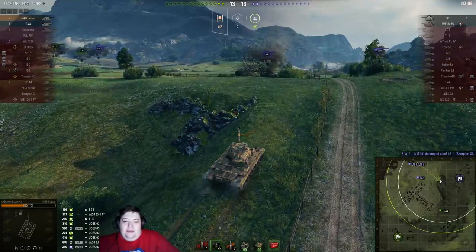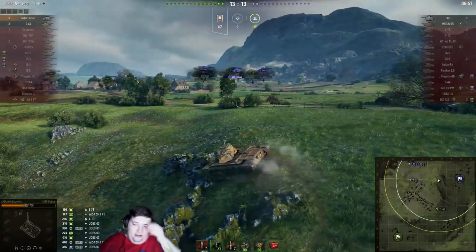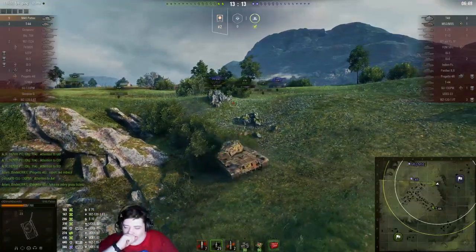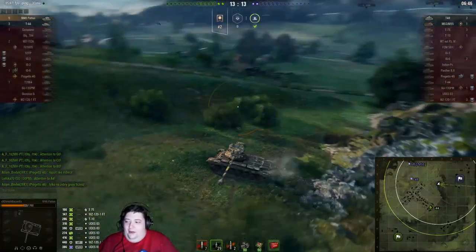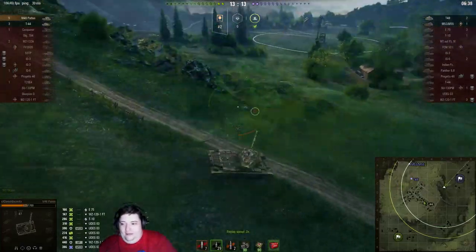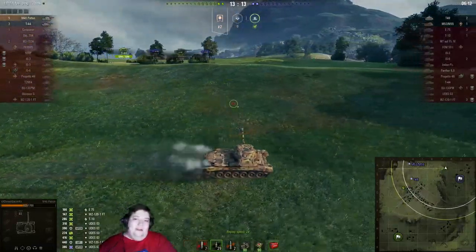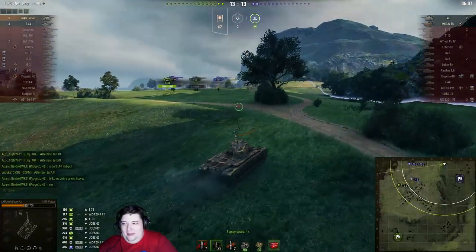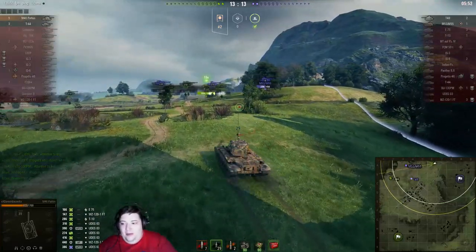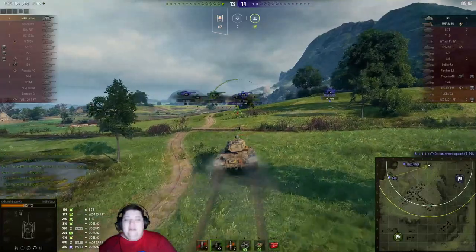As we slow back down again, we should be cresting this hill and seeing the M53/55. I'm not certain we're going to see the scout tank because of course he is just so far out there. It looks like we're going to circle around - I'm going to speed up because we all know where he's going and what he's doing. Our T-44 rushes in, spots the M53, starts taking him down, gets shot by the M53 in return, and then gets deleted by the T-49.